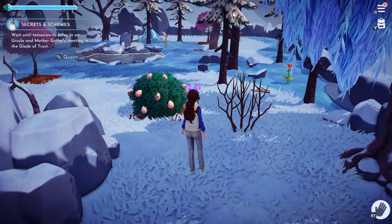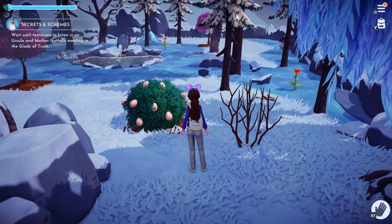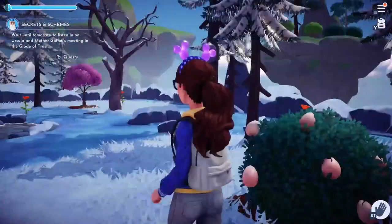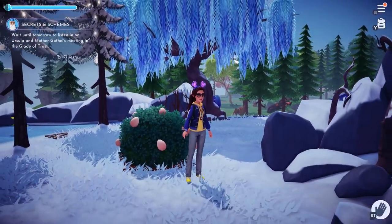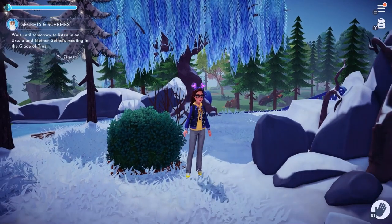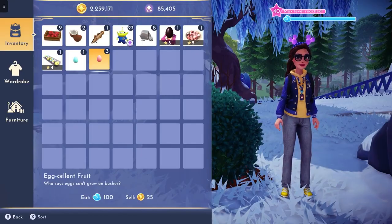The second egg that you can find can be found on bushes throughout the village. So far I've found three bushes. I found one in the Frosted Heights, right here, and I'm going to harvest that. It gives you a yield of three, and those are called Eggcellent Fruit.